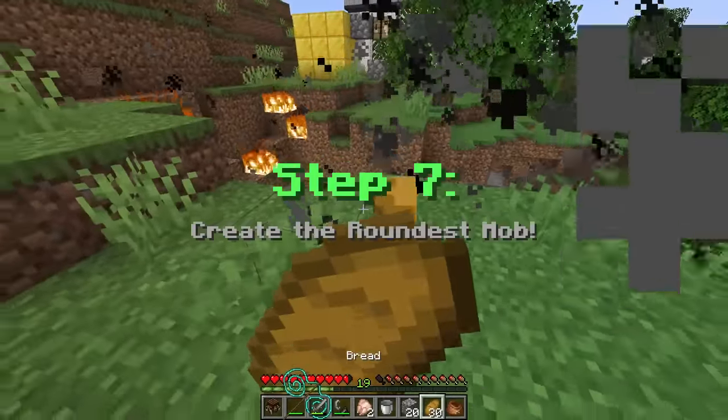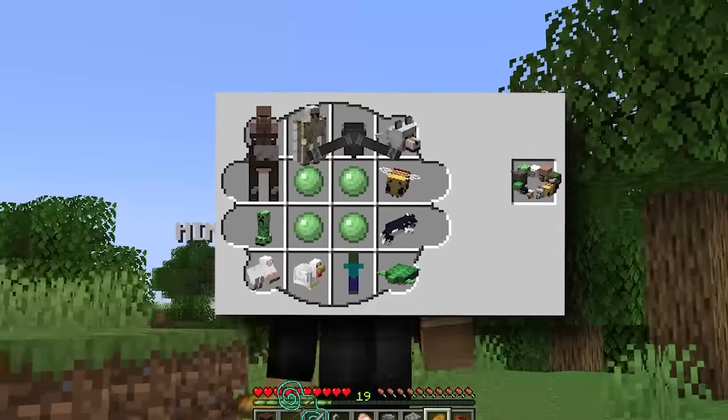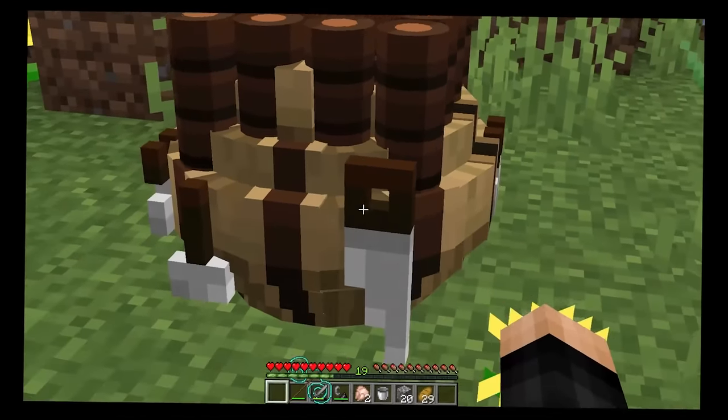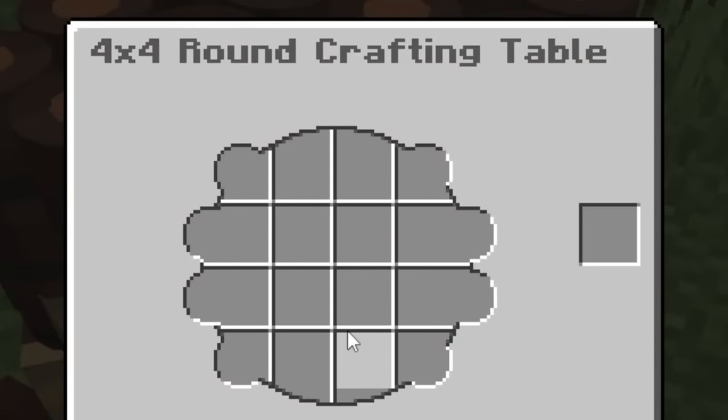Can I hit it midair? Down he goes! It's fireproof, nice. From that weird creature we get the four-by-four round crafting table, and our mission now is to create the roundest mob. Look at that craft! Let's first see how this thing looks — this is getting a little out of hand. It looks more like a spider.